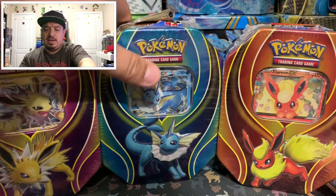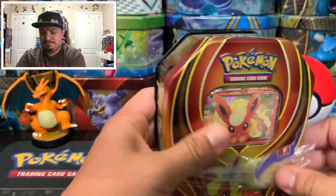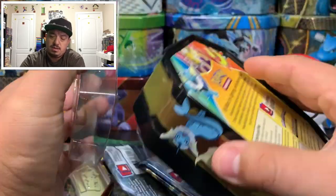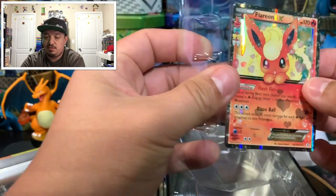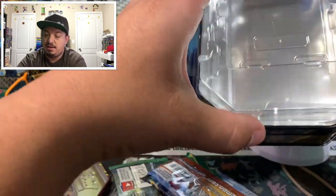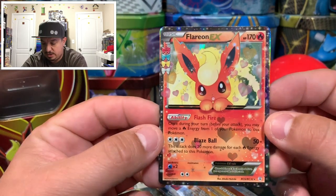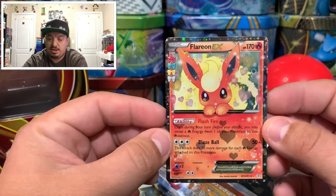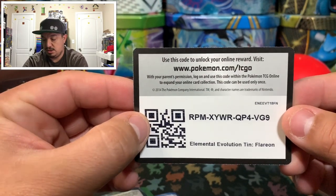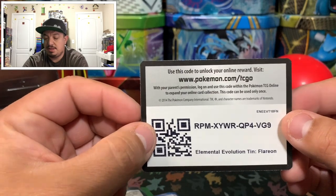Let's start off with the Flareon tin. These tins are Walmart exclusive and officially made by Pokémon. They should have four booster packs and a promo card. This is the Flareon EX from the Legendary Collection — I forget the exact name of the set. Here is the Flareon EX card, it looks very cute. The four packs come with a code card for the Elemental Evolution Team.